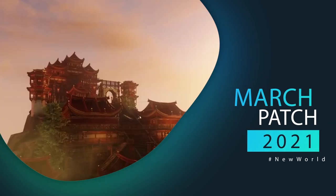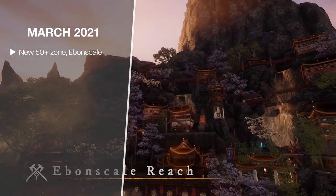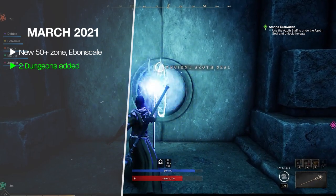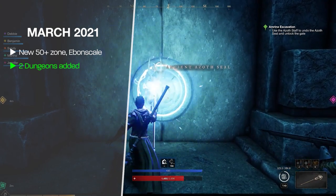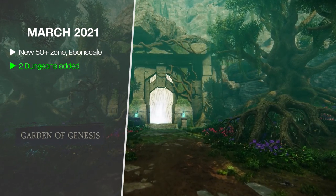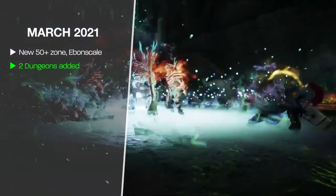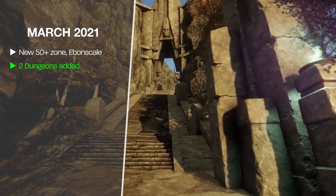Moving into March 2021, we get to see the full extent of the new zone called Ebon Scale Reach — another end-game zone for players level 50+. We also got the first two dungeons revealed: Amreen Excavation for levels 25+, the starter dungeon of New World, and the Garden of Genesis, an endgame dungeon. Dungeons appear to have a pattern — each has a puzzle mechanic and two bosses to clear, along with associated quests and loot from boss kills.